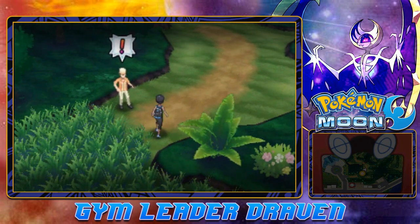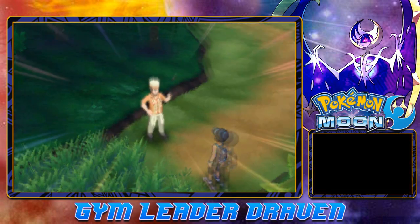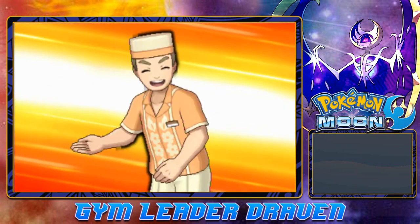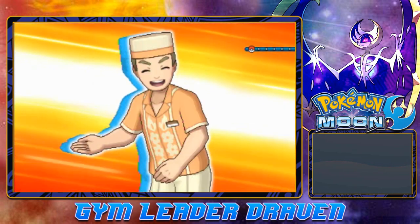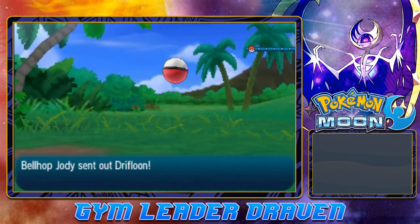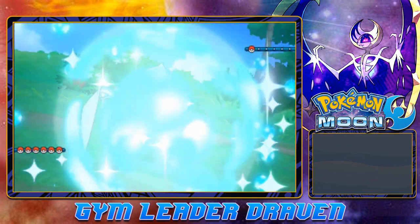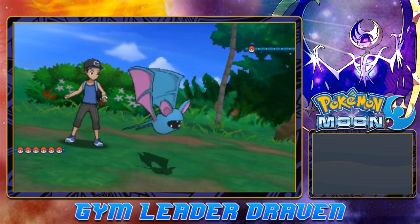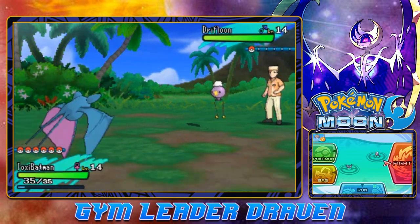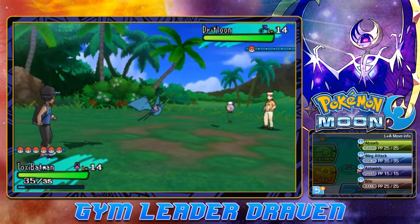We're training against every single trainer we have right here. Here we are in Route 4 and we're going to be going up against Bellhop Jody. There are quite a few Pokemon that you can actually find in this area - one being an Eevee, and the rest being Grubin, Igglybuff, Lillipup, Mudbray, Pikipek, and Alolan Rattata. Which is pretty awesome right there.